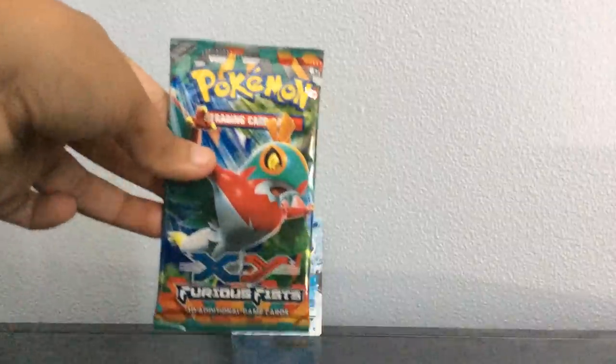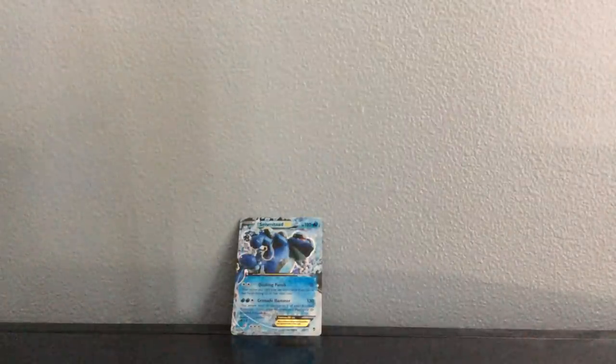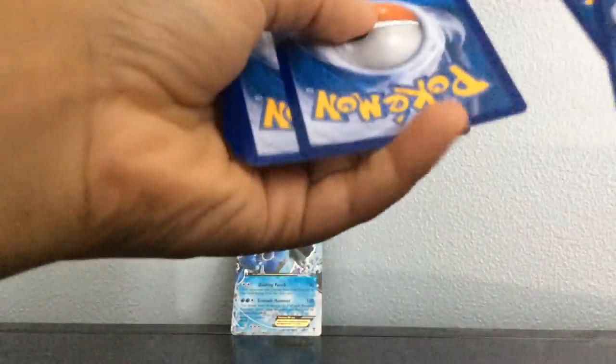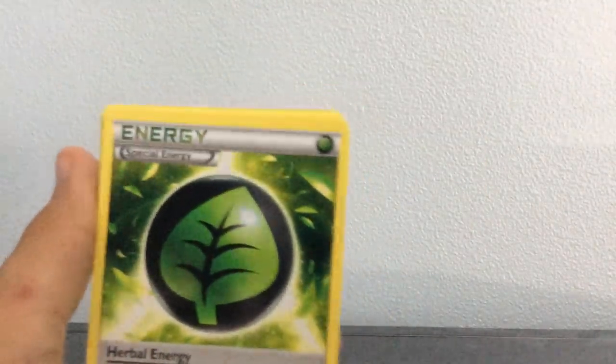So we got Hawlucha. Well, every single pack art is an EX, like Hawlucha and Pincer and Magna Hill — not Pincer, what's his name? I don't know what his name is, but they're all EXs except for Tyrantrum. It'd be cool for a Tyrantrum EX.